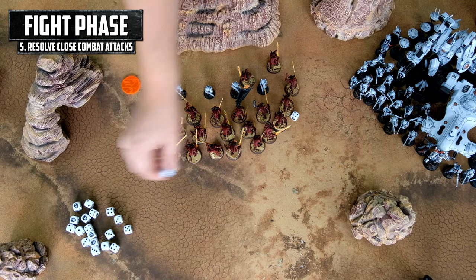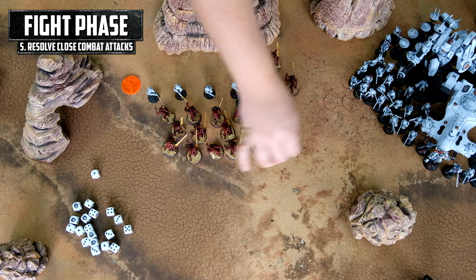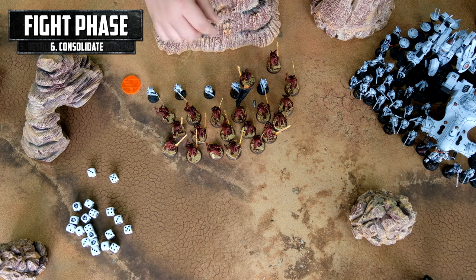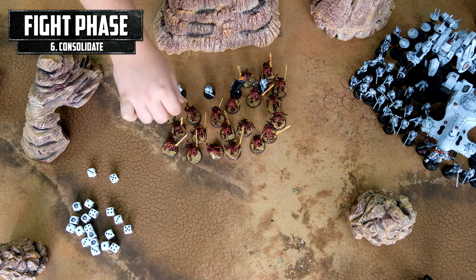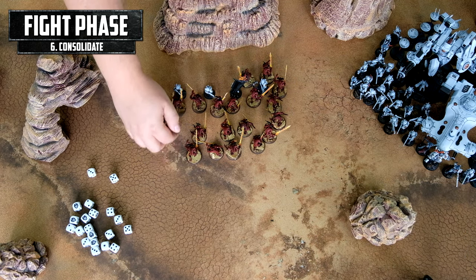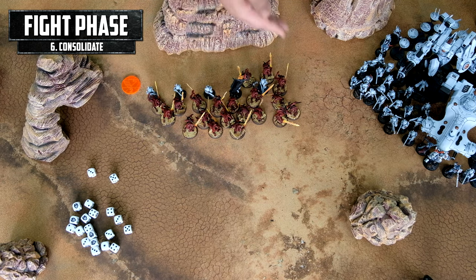We roll two hits, then two wounds — one wound. We take a saving throw; it's successful, but that's not the important part. What's important is to not kill both enemies — we have to be careful not to kill both of those guys, because it might be tricky to consolidate onto them. But right now we can consolidate the rest of the models in. In the next turn our opponent cannot shoot at them, but we will wipe those Breachers in the combat phase. And Tau will be screwed.